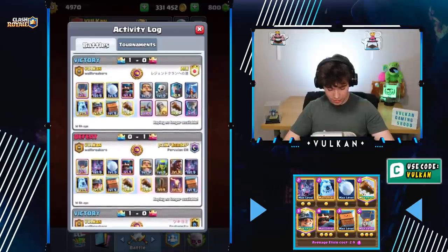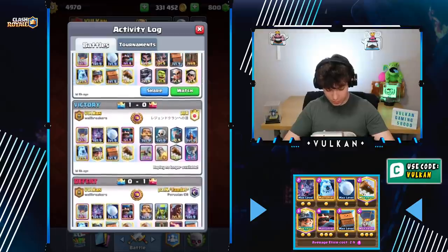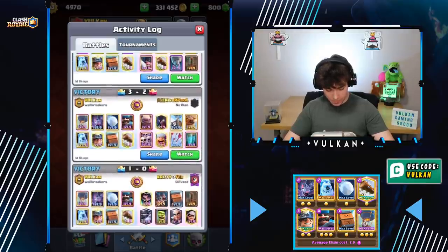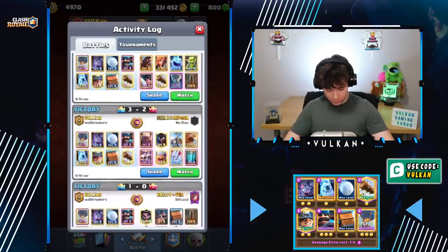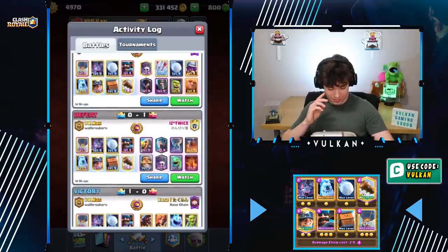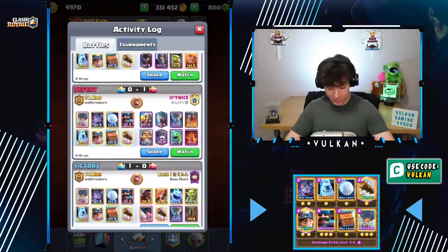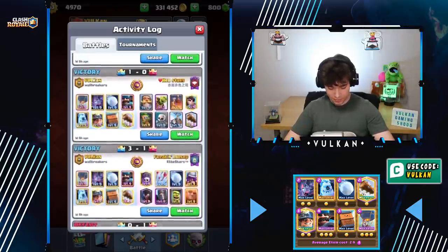Consistently I did lose to a Hog Rider deck, which was probably just a bad play on my part. I beat all this Golem. I beat an Ice Bowl deck, which was actually pretty difficult. I lost to this Graveyard deck because I failed the Bats trick twice, and I overspent Elixir and ended up losing. Because of that, I actually could have definitely won that matchup if I didn't fail.